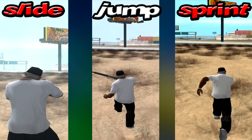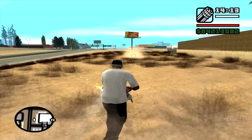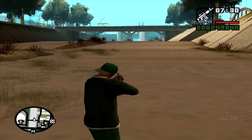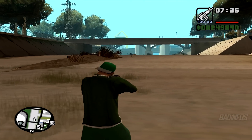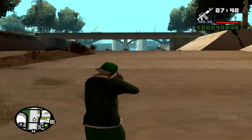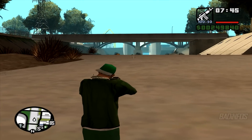The difference might seem insignificant, but by jumping you cannot shoot, while sliding you can. Of course the sliding glitch has its downsides. For starters you always have to keep moving forward, and once you stop the slide is interrupted. Starting it again might be a bit tricky and takes some time, so it's always best not to interrupt it every few seconds.